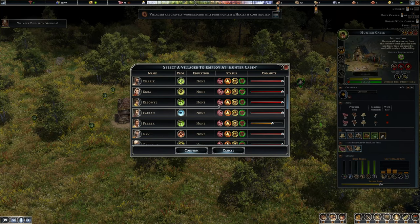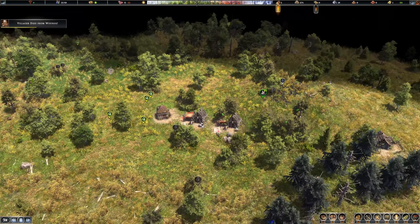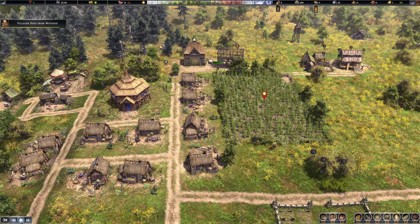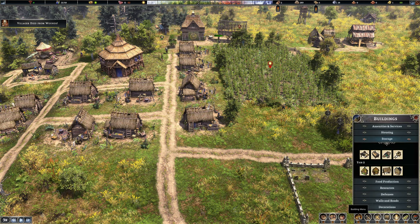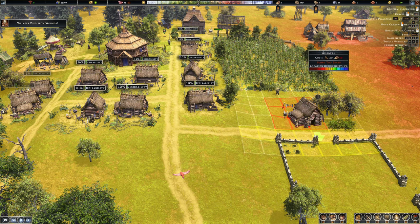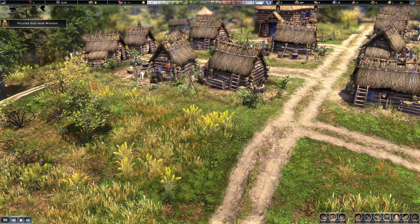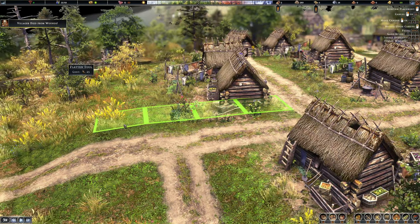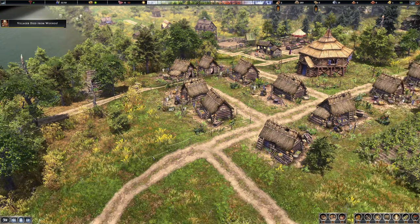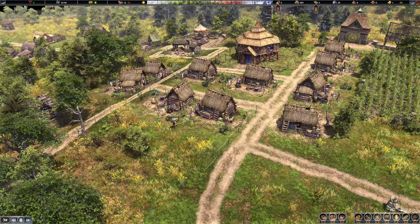We don't have anyone available — we need some more people. A villager died from his wounds. We have shelters available so if anyone wants to move in they can. We actually have temporary shelters now, so instead of going all the way home they can stay in a shelter temporarily and continue to work. I want to flatten this bit of land — it'll take a while but hopefully it's useful high ground.